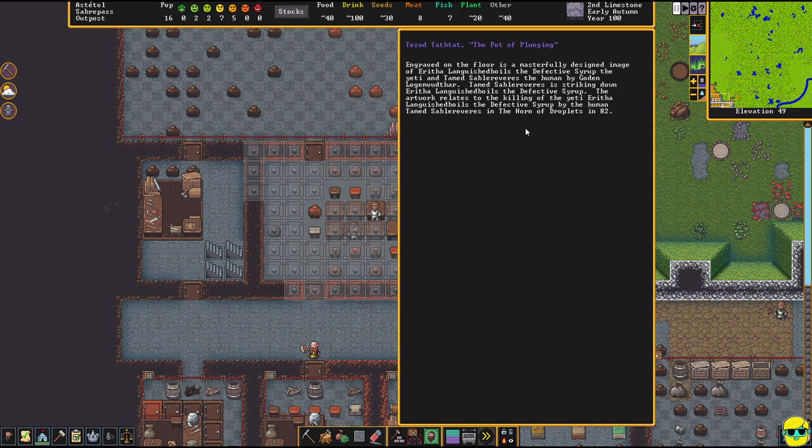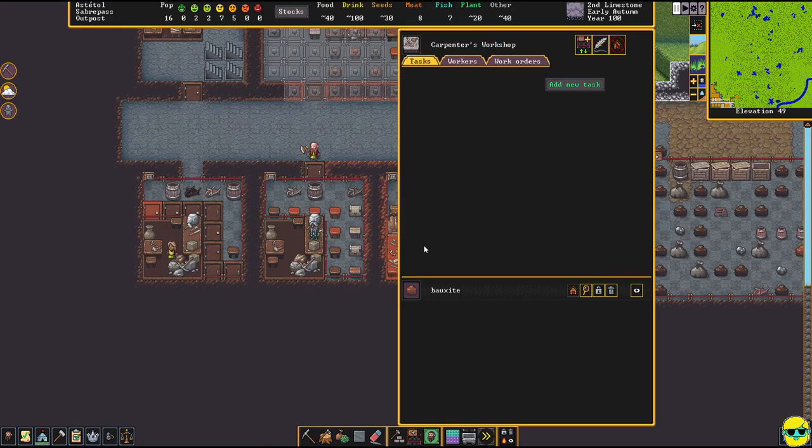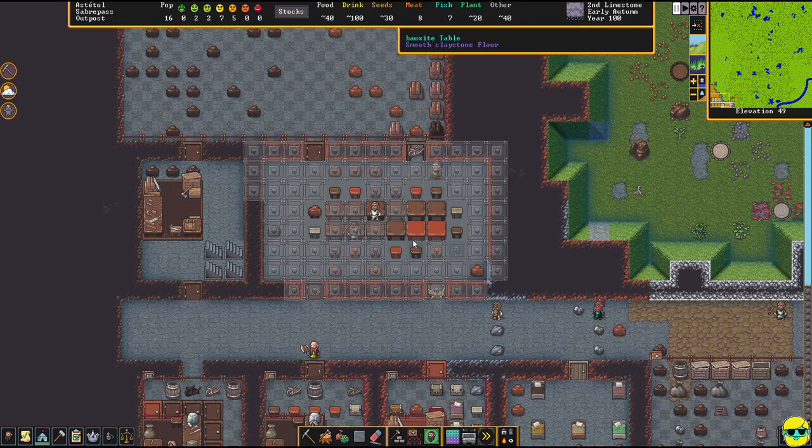You can left-click on an engraved tile and it says: 'Engraved on the floor is a masterfully designed image of Aretha the Defective Syrup the yeti and Tamed Sable Reeves the human by Godin — Tamed Sable Reeves is striking down Aretha the Defective Syrup. The artwork relates to the killing of the yeti by the human Tamed Sable Reeves in the Horn of Droplets in 82.' That tile on the ground has a piece of artwork commemorating an event from our procedurally generated history. How awesome is that!